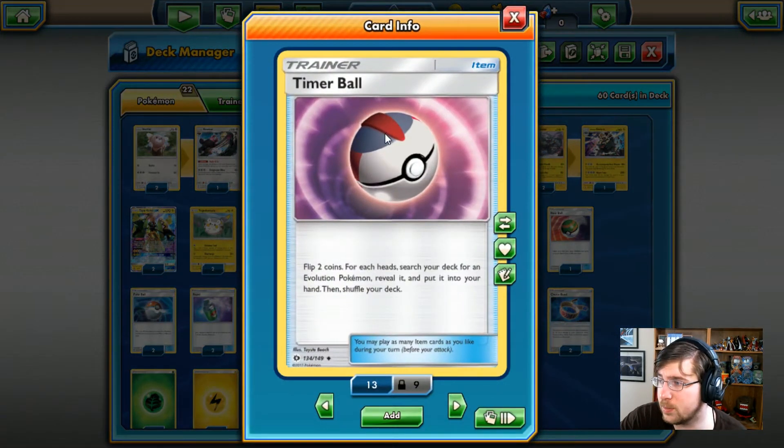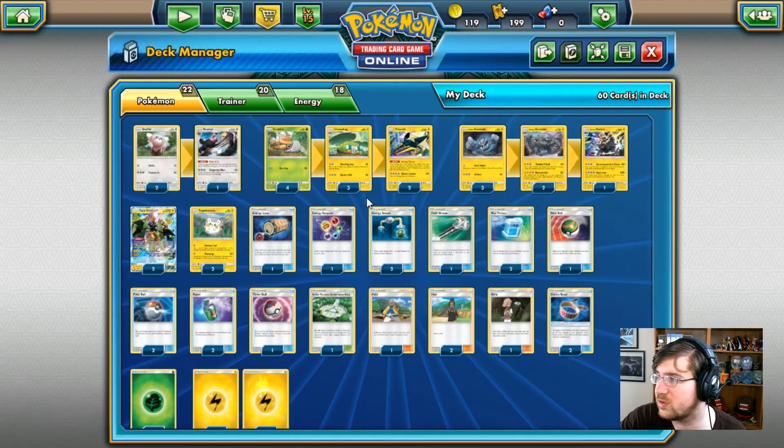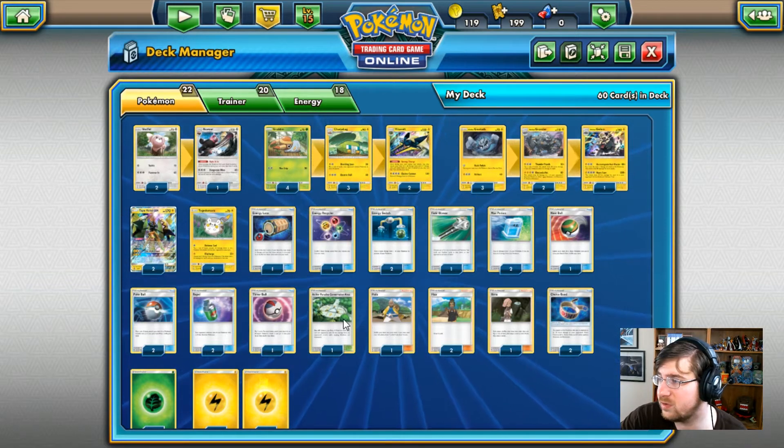We do have a Timer Ball — flip two coins, if heads you can grab some Evolutions. Unfortunately I wish there were a few more, considering we do have two Stage 2 lines.